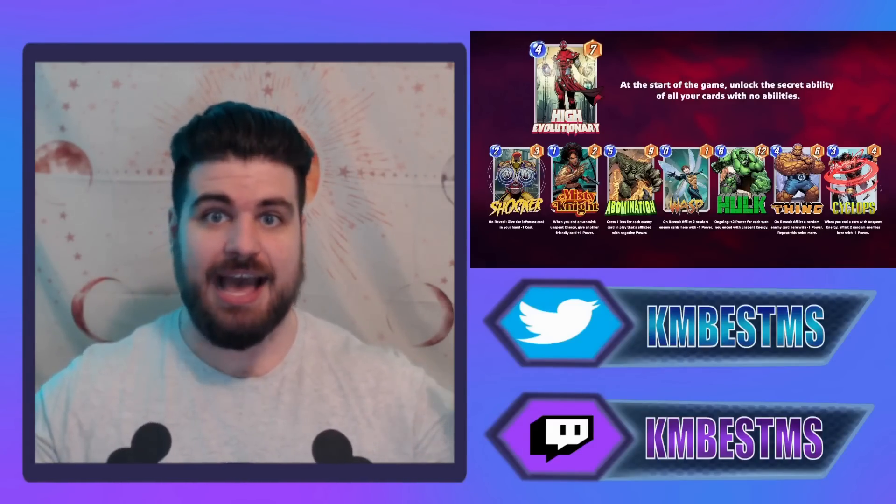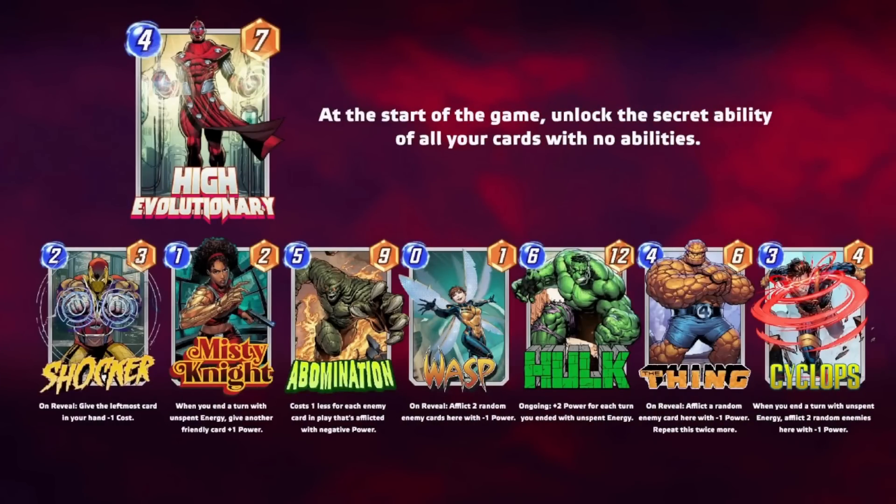You can see it right next to me, but because the text is small we're going to blow it up so you can get a good look at High Evolutionary's abilities. High Evolutionary is a four-cost, seven-power unit with the ability to unlock the secret ability of all your cards with no abilities. He is notably the first four-seven in Marvel Snap, so people are already starting to experiment with this type of stat line.